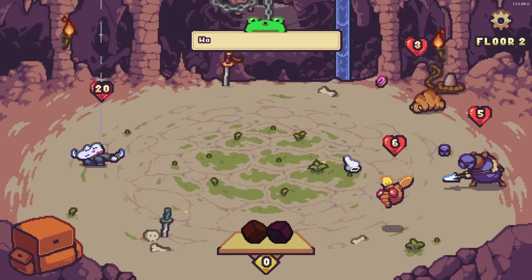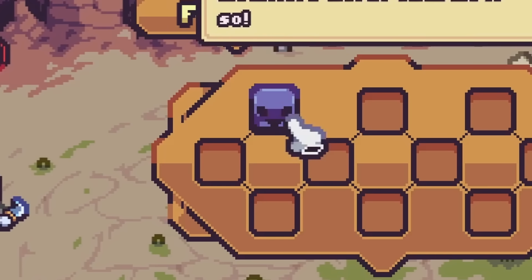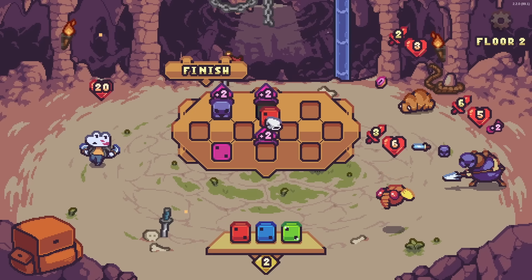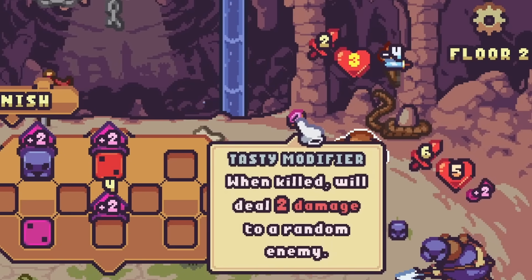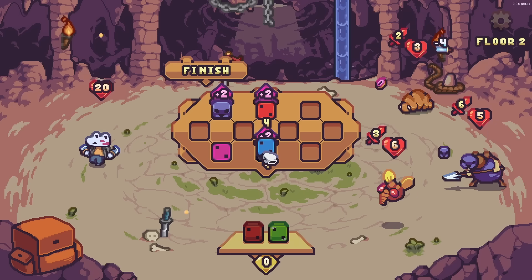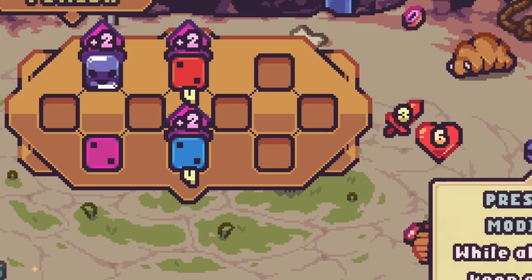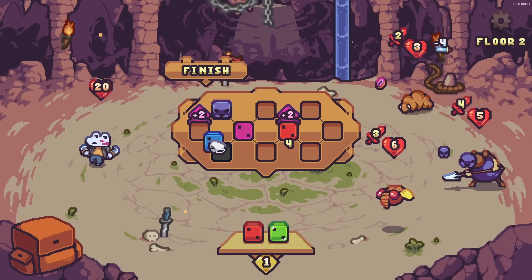We move on to — oh gosh — a lot more enemies right away. One just occupied a slot with his face; not a fan of that. But if we go ahead and boost this dice here and put it on this wormy boy, then when he gets taken out he deals two damage to a random enemy. We'll give ourselves some shields in the process. I don't want to put this here because it's actually boosting the bug, so I'll just slide these around so he does less damage to me.